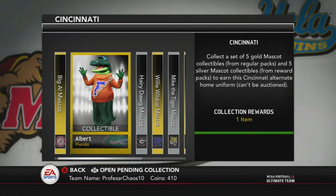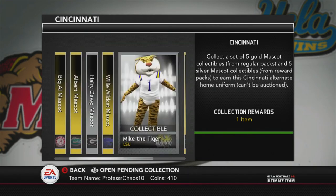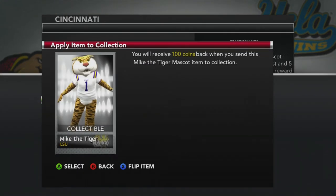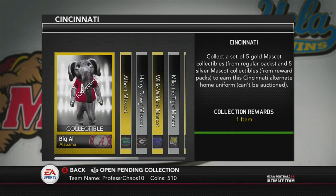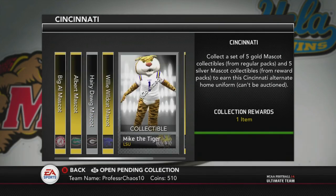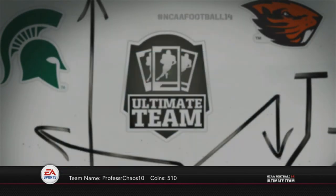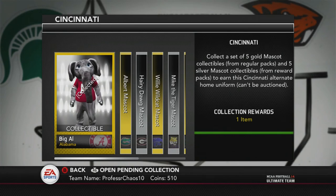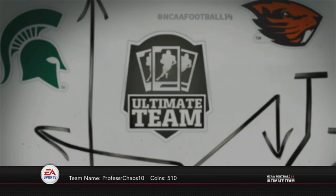I can pick any of them because they're all the same mascots, but I picked the first one. There's all the collected ones. And Mike the Tiger — you just click it, get available pending collections, put them in there, and he will be collected. But you do not get the achievement quite yet. You actually have to get the card that you got by doing the collection before you can receive the achievement or trophy.